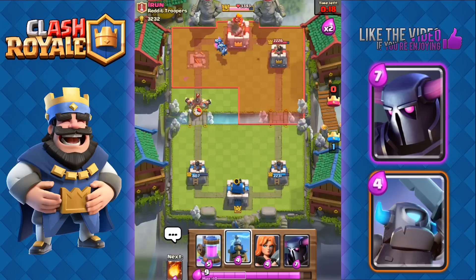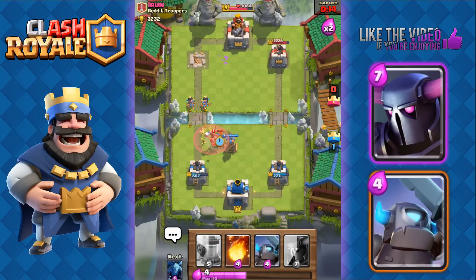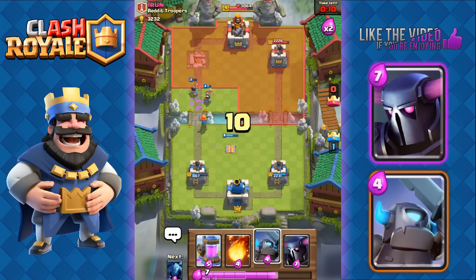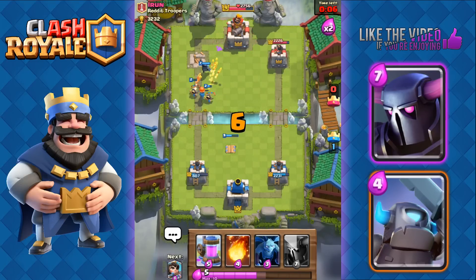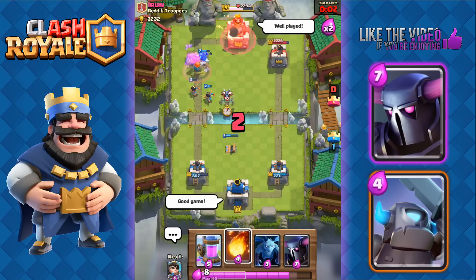20 seconds left — we're just gonna play smart. Play Tesla, play defense. Valkyrie right here and there goes his Hog Rider. 10 seconds left — we'll pressure him on the right side with those two Princesses, Mini P.E.K.K.A., Valkyrie. That's gonna be game. Good game.